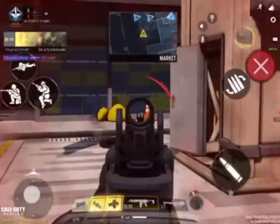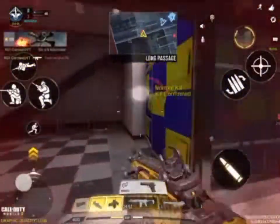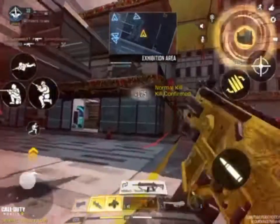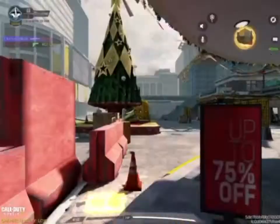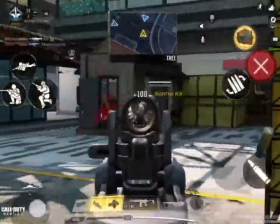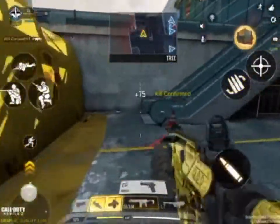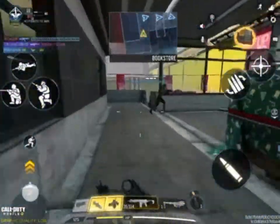Yeah, that Peacekeeper class — you can three-shot with it. I drop-shot and then I went up and hit the guy. For like the first half-second, I missed all my shots — I connected zero shots. Look at my accuracy. That guy has really high mobility because he has a pistol, so I need to move around a lot.